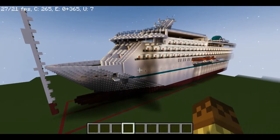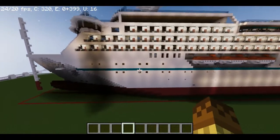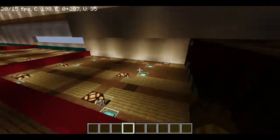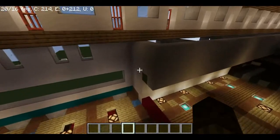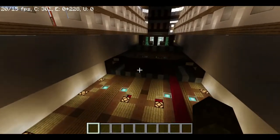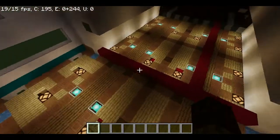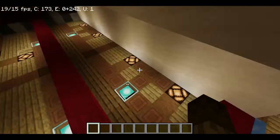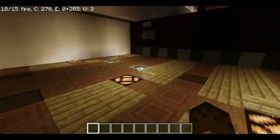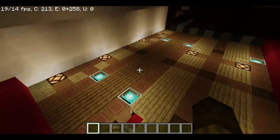Hello guys, back on how to build a cruise ship, part 17. Sorry for the delays because WorldEdit hasn't been working well lately. Today we are still on deck 3 and we are going to build the casino. The casino is normally on the promenade deck above, and it's where the cruise line gets most of their money, so the casino is one of the most important parts of the ship. You can also put a restaurant here instead if you want.